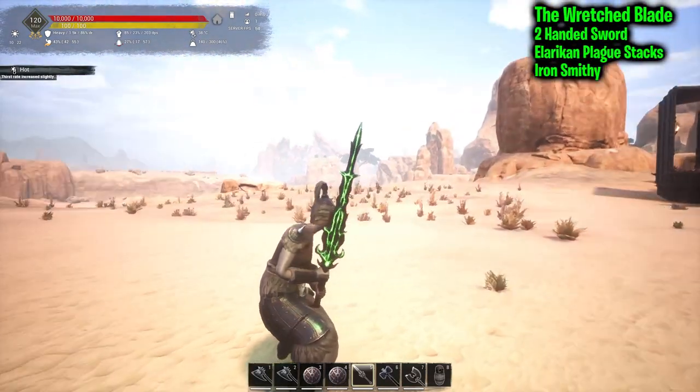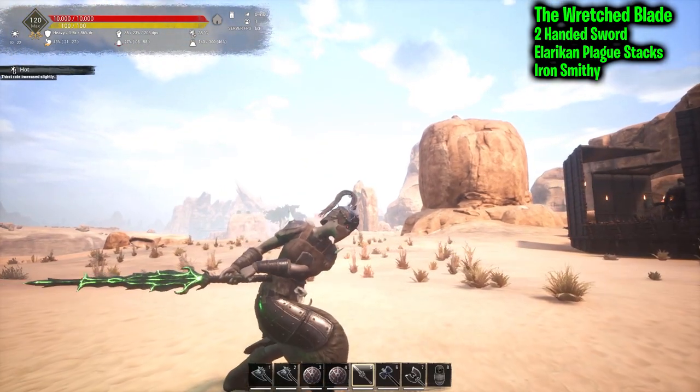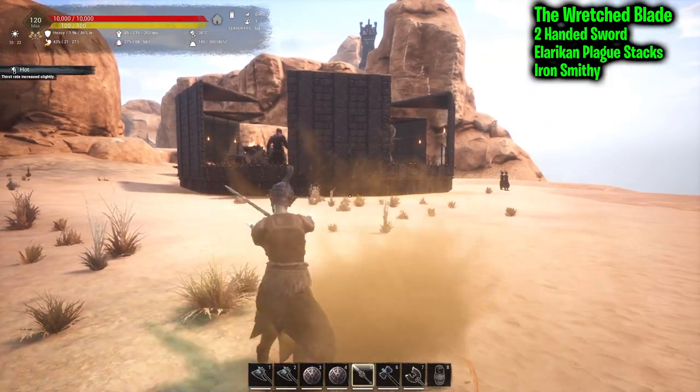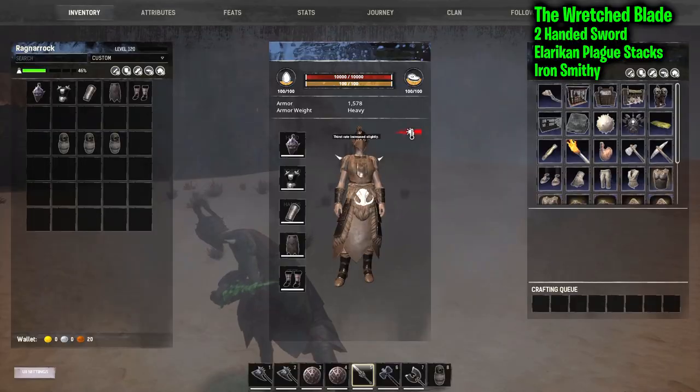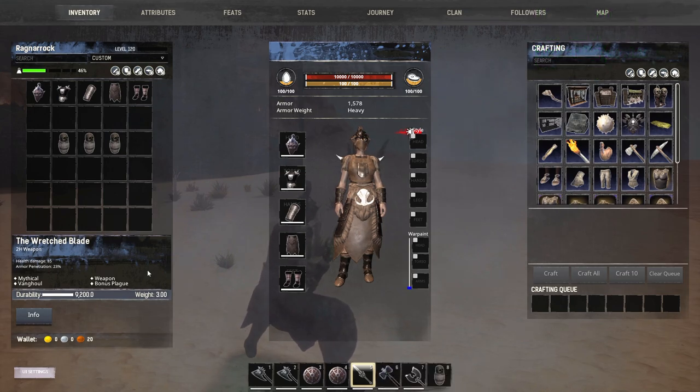Next we have the Wretched Blade — a nice weapon. This one is kind of unique because it applies the Alaricen Plague stacks to anything you attack. It's a two-handed sword with bonus plague. As you can see, the Alaricen Plague hits — I think the max stack is three, but let me know if that's incorrect.